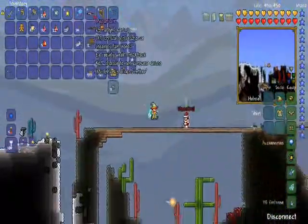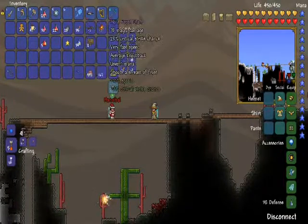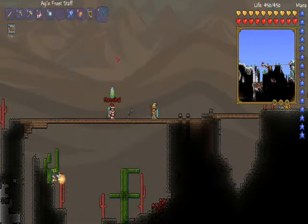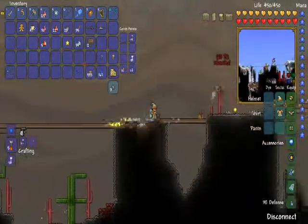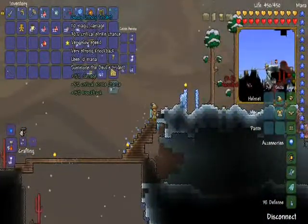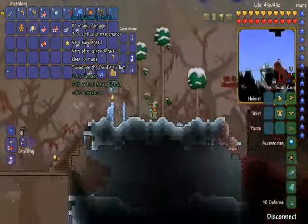The crazy part is, I think this means I don't even need the mega shark. Cause I got the frost hydra staff, and this. Yeah, you can have this too. Godly unholy trident. That's kind of ironic, isn't it? 110 magic damage!